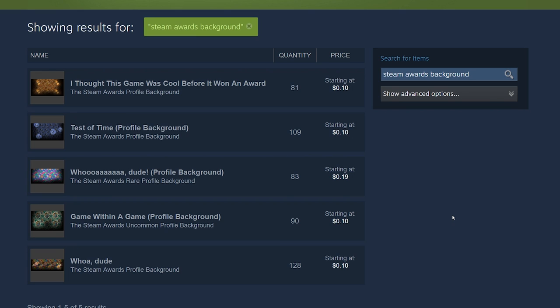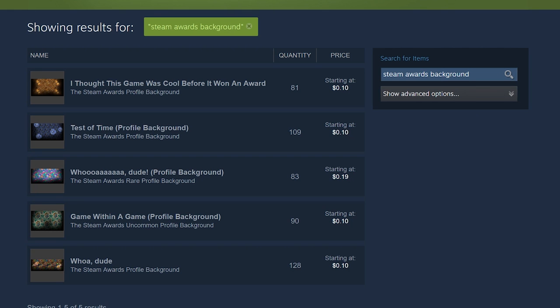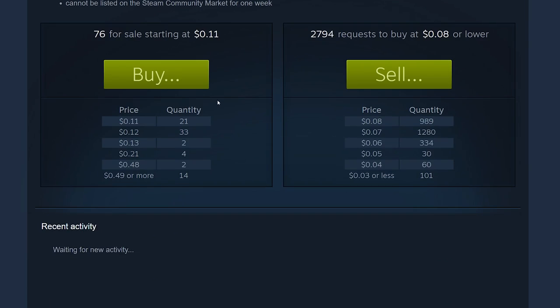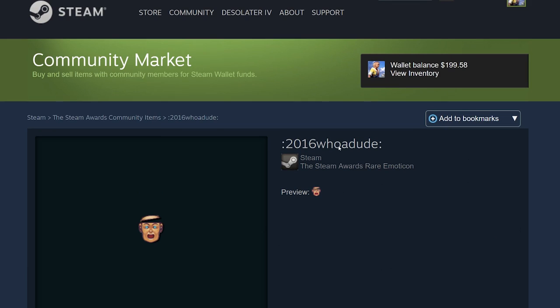Here's a list of all the backgrounds you can get from crafting the badge — I got most of them, I think I missed two. Let's check out the two we missed — I don't even know what's going on here, this is so strange. The other one is the rare background — it's very psychedelic but I just don't see why anyone would want to use that. For the emoticons, we're missing the rare one which is just a face — not a big deal.